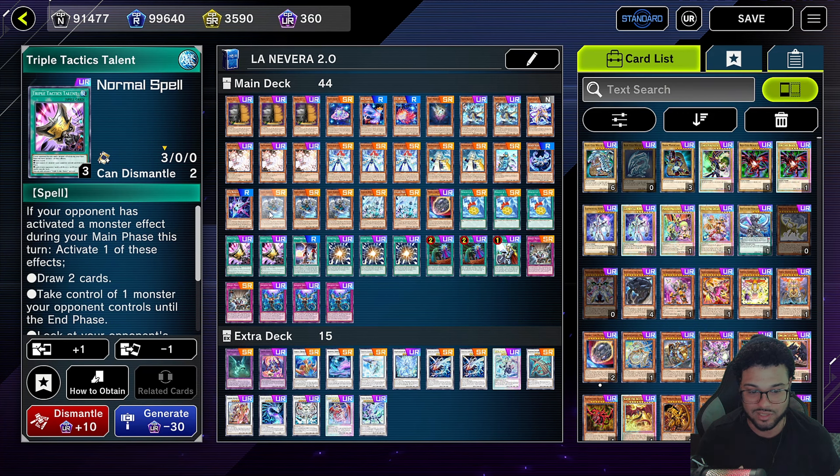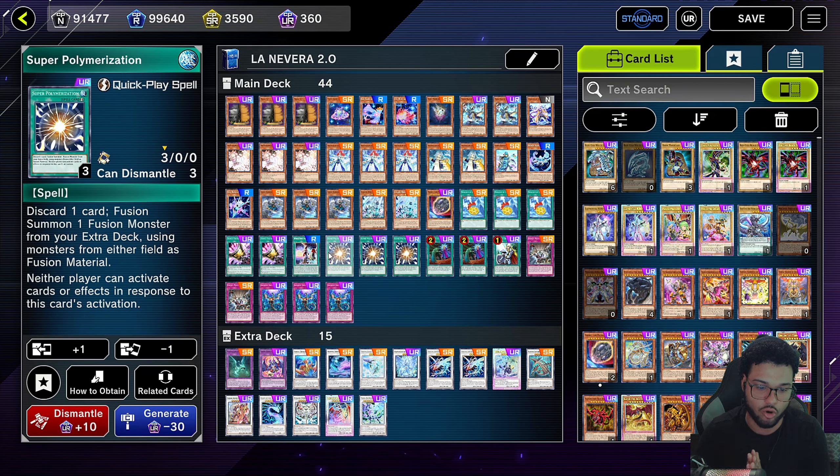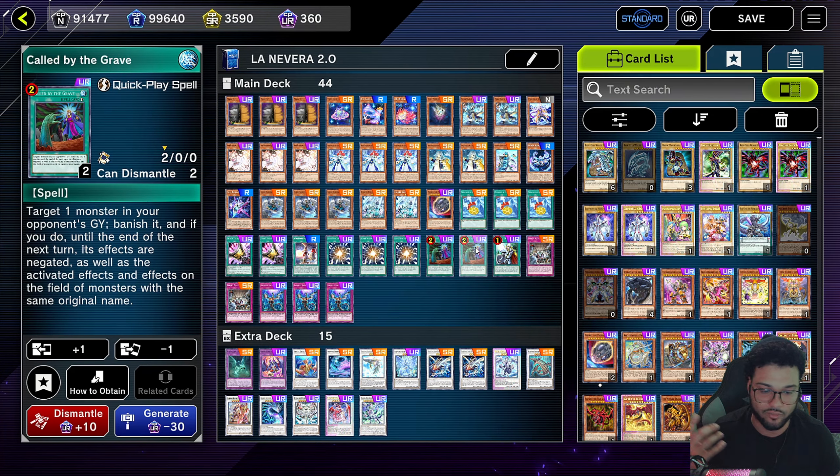We're going to play two Triple Tactics Talent because I'm talented. At some point I was playing Thrust in this deck — I played three Thrust but had to take it out and switch it for Super Poly. We're going to play one Winds Over the Ice Barrier because sometimes you might have tokens on the field and you can substitute that token for a level two tuner or level four for synchro summoning. We're going to run three Super Poly because the deck was doing horribly going second — I needed more board breakers.